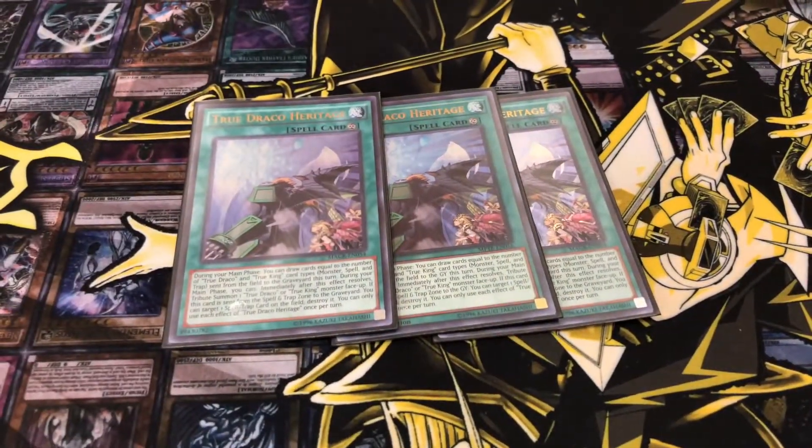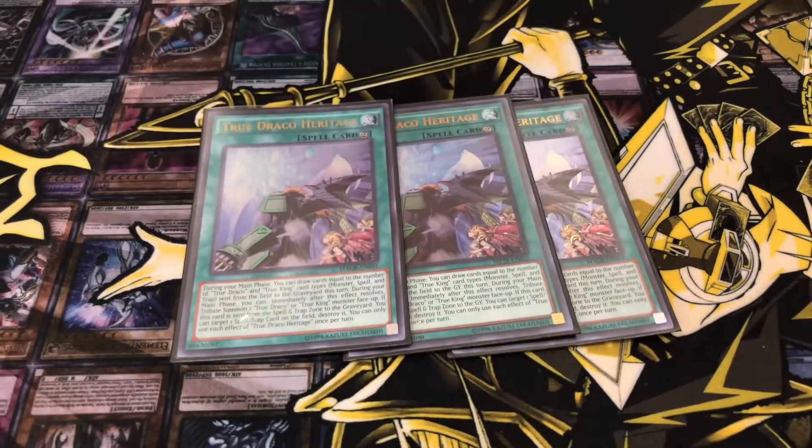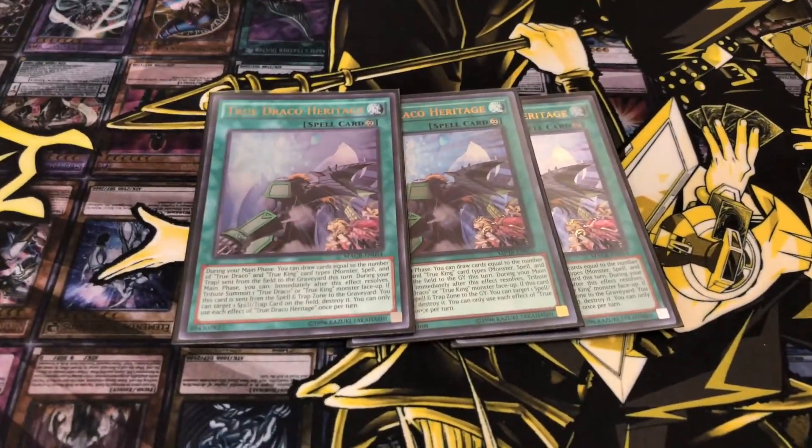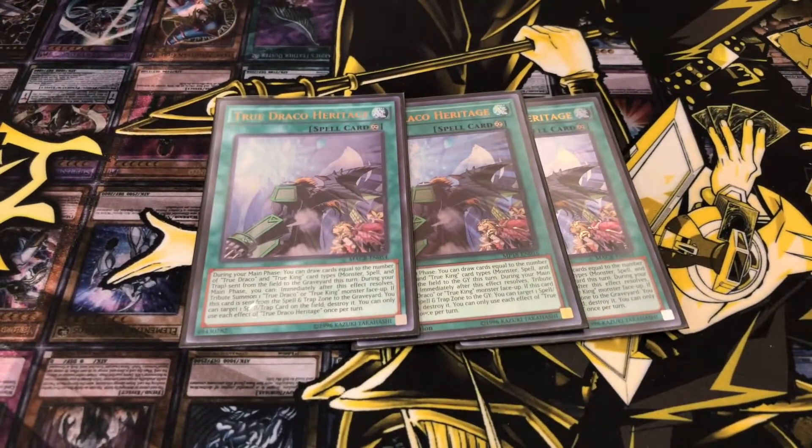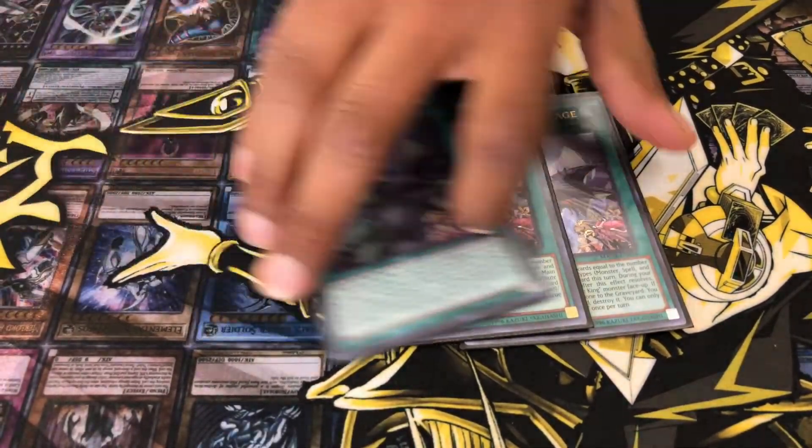Three TrueDrago Irritings — it's the same thing as this, but when it's sent to the graveyard, you draw a card. You draw cards based on how many Drago cards you have in the graveyard.